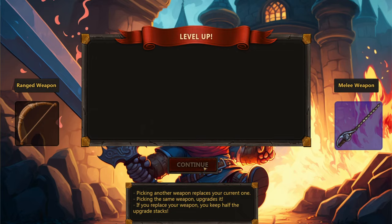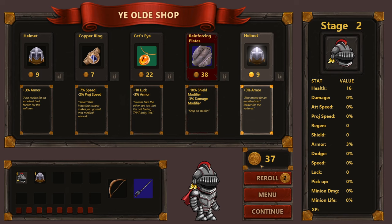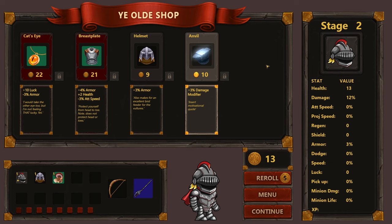The Vorpal Unicorn replaces our weapon rather than adding to it. Now we have a shop with 37 coins. We can re-roll items here too. Options include plus 10 luck minus 3% armor, plus 7 speed minus 2 projectile speed, and armor reinforcing plates for 38 coins. After re-rolling, we find Special Mushrooms — takes a little health away but the damage increase is high. We'll take it and another damage modifier. We're going glass cannon, baby.